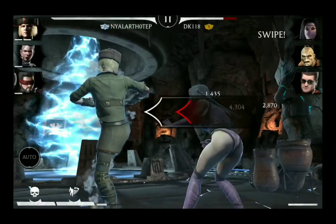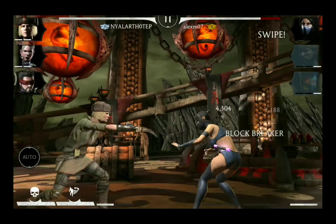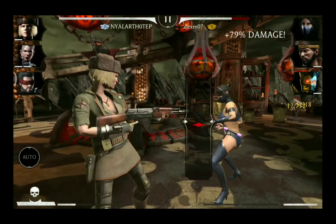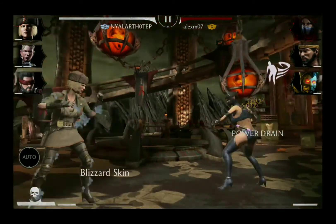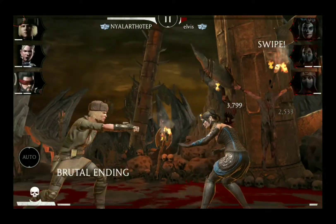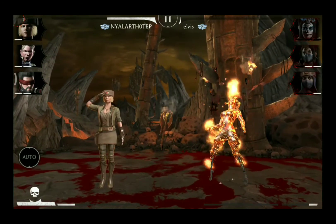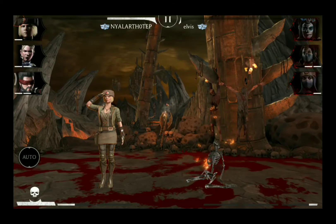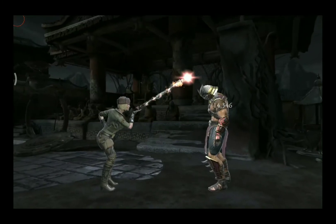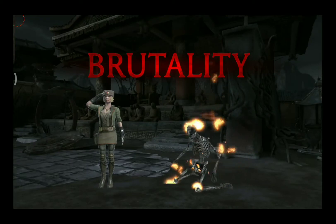With her brutality gear she not only gets a special combo ender which stuns the opponent but she is also capable of pulling off mid-match brutalities, the so-called brutal ending. With that extra stun effect tied to a combo ender she is way more dangerous than she has ever been. The brutal ending as well as the brutality itself is a nice callback to her original fatality in Mortal Kombat 1, though the final animation is very close to the brutality of Scorpion characters.